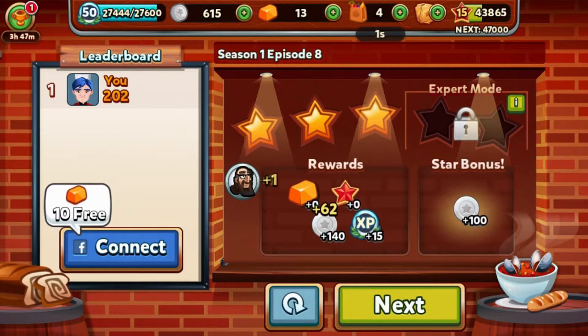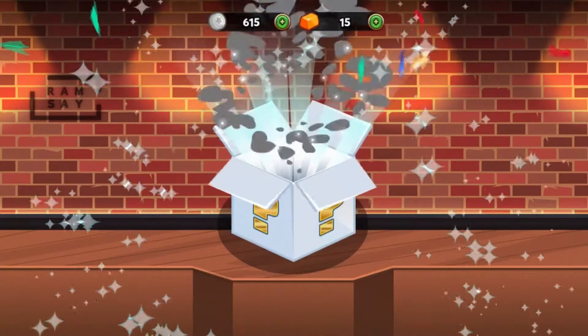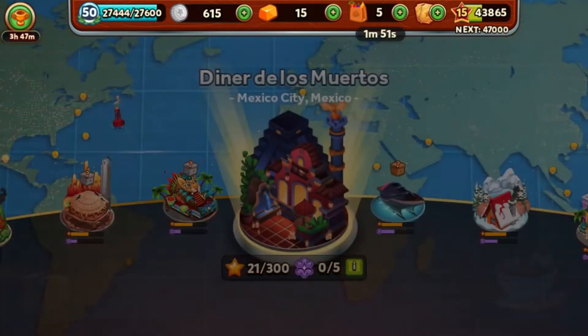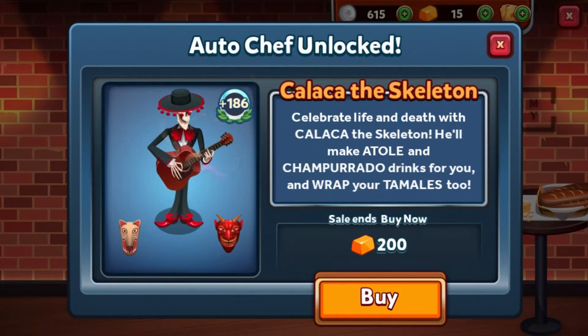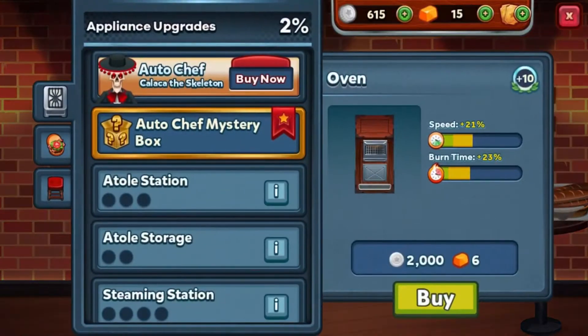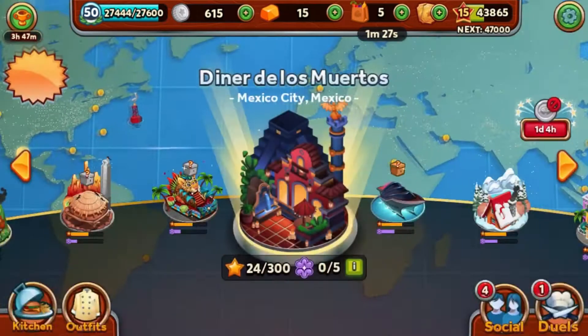We've done it — we've got our daily gold mystery box. One bit of gold, sweet. We've only got five supplies so we can't really do much — but we've got the auto chef: Calaca the Skeleton! Celebrate life and death with Calaca the Skeleton — he'll make atoll and champrado drinks, and wrap your tamales too. Can't wait to try him out, but I'll need more supplies first.